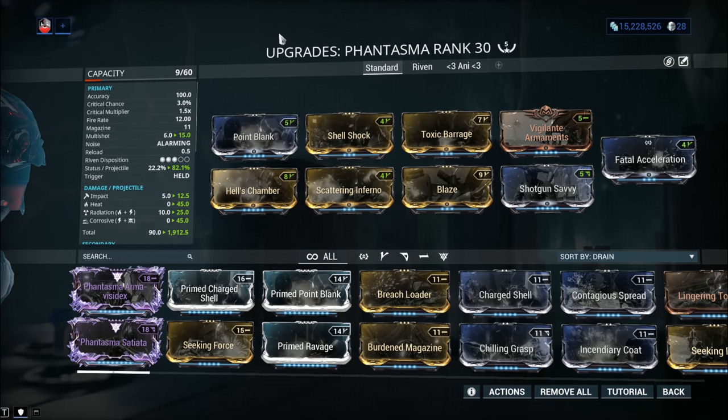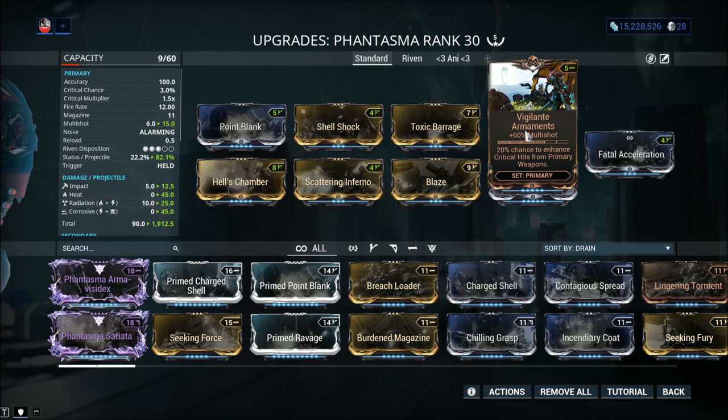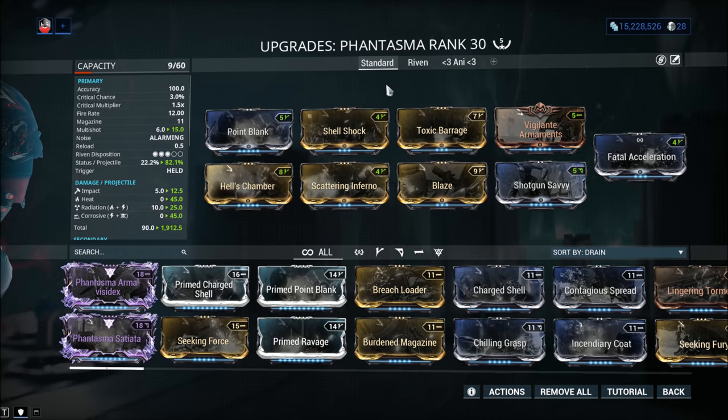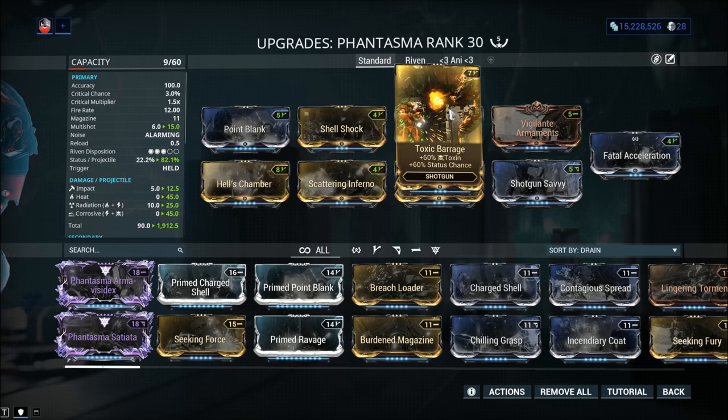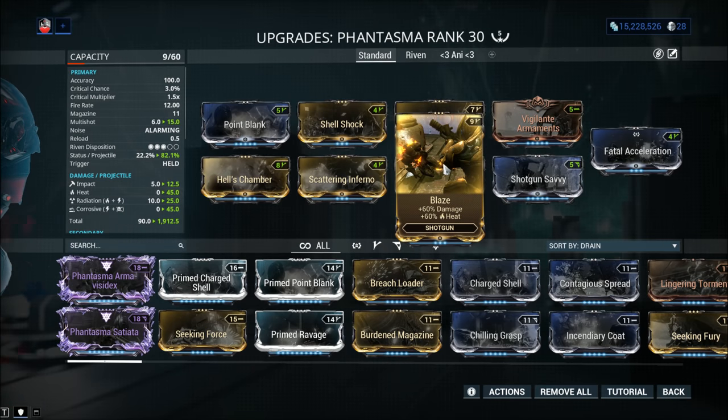Let's look at the standard build. We've got Damage, Point Blank, multi-shot with Hell's Chamber — no critical chance mods whatsoever. Instead we go for more multi-shot with Vigilante Armaments, though that's an option slot. Since we don't have good crit stats, we focus on status chance. We have Shell Shock and Toxic Barrage forming corrosive damage, which is fantastic for corrupted heavy units with ferrite armor. We'll also show a viral setup, but keep in mind enemies in the Deimos content are immune to viral, so corrosive is often the better call there.